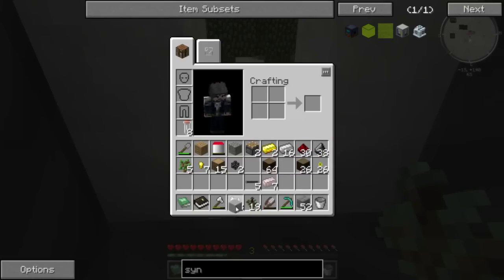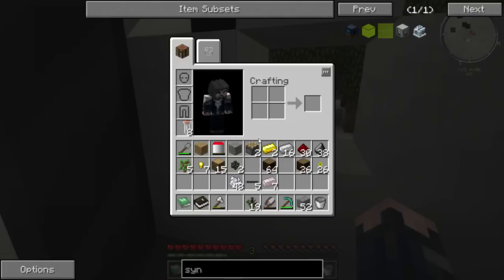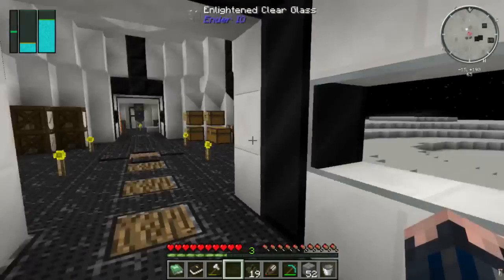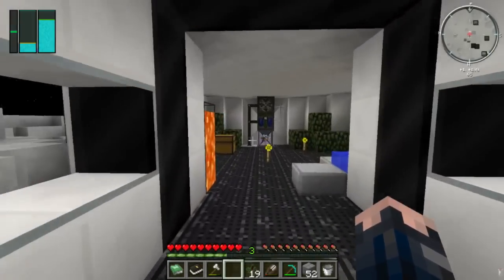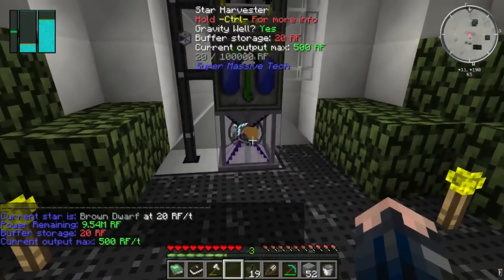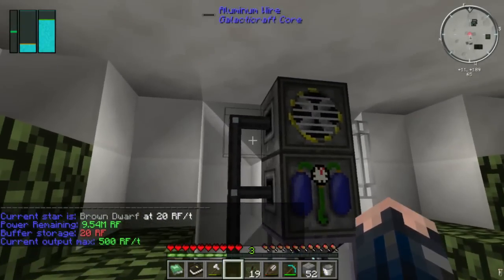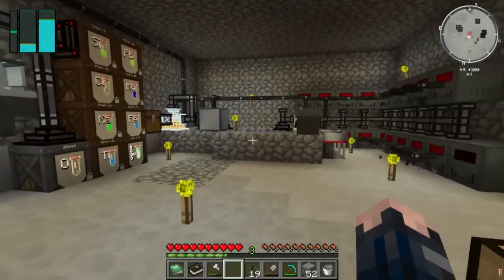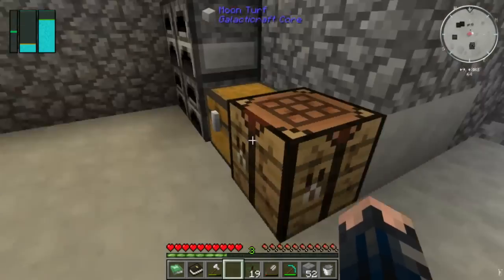I really should make myself a door for this place — actually what I really should do is seal the place up. We might be able to make an oxygen sealer. Let's just check the star — 9 million RF, I can keep going with that for a little while. I've got to make some more aluminium wire and some sealers as well. We'll try and go for a sealer this episode.